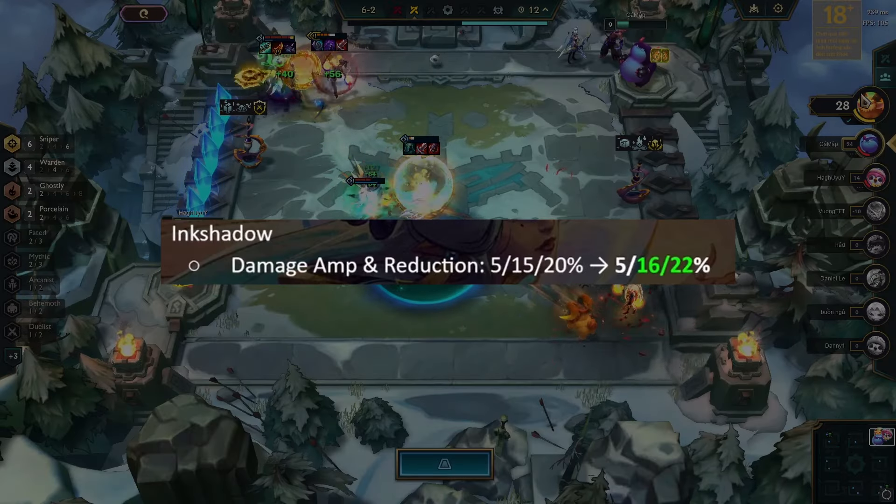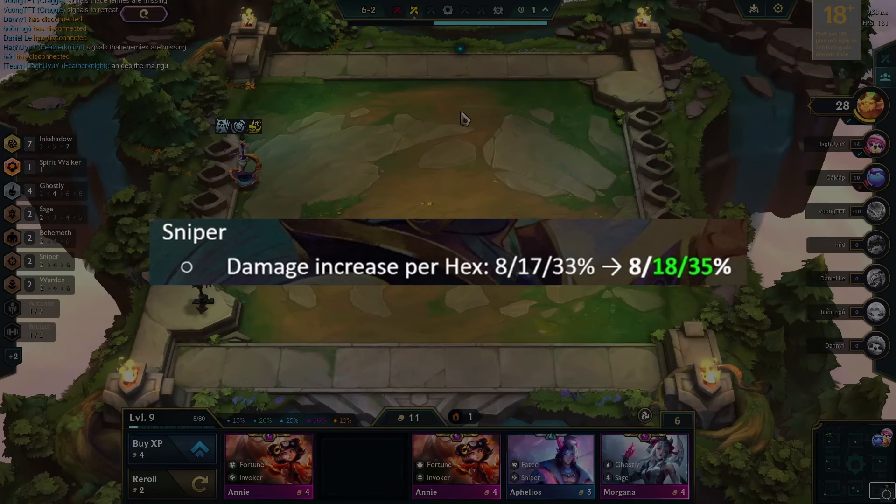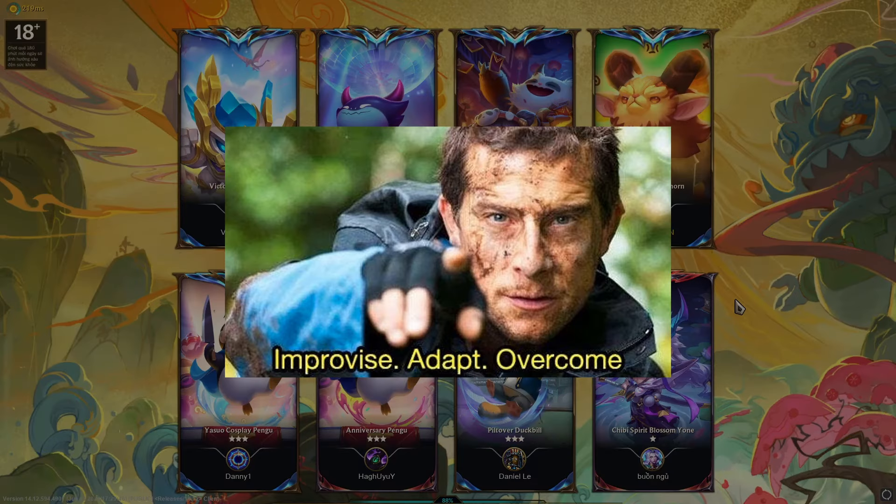The Ink Shadow trait has received some buffs. Along with it, the Sniper trait regains stats that were in the previous patch. These Challenger Lobbies are extremely competitive, and to sustain, we have to adapt to the evolving meta.